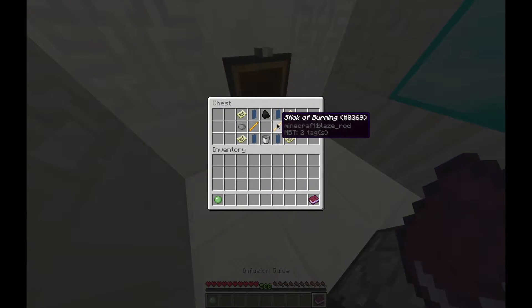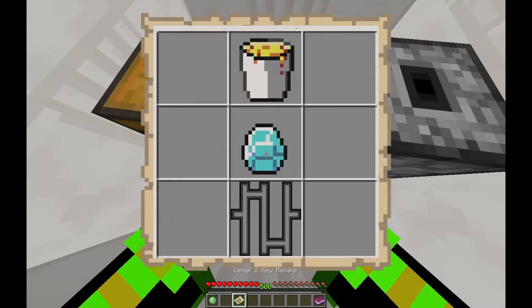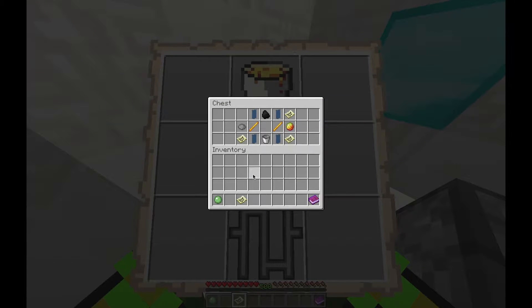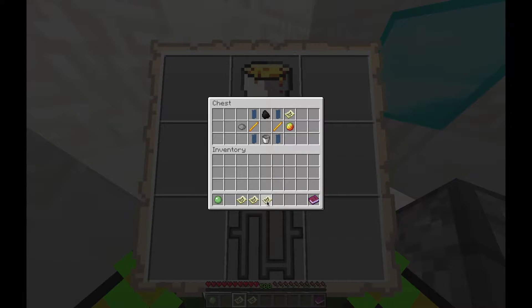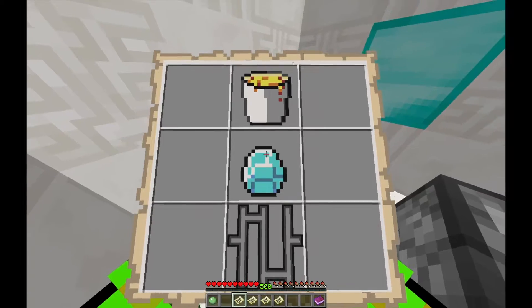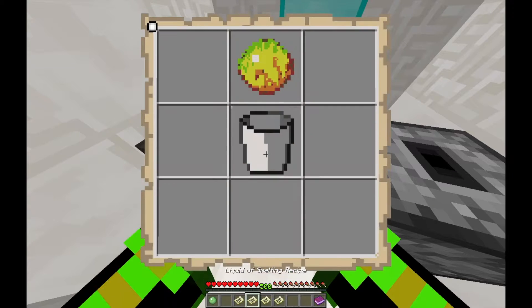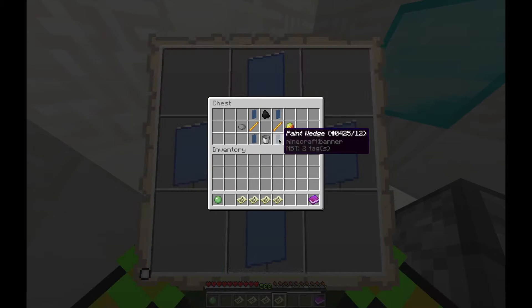I need to transfer it over. Level two key recipe — I think I want that lava diamond. Liquid of Smelting: lava, button casing, painted crystal, like diamond. That makes a button casing. So I need to make all those things.